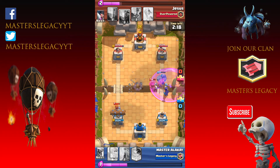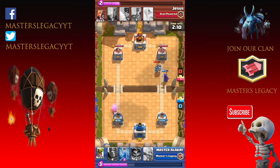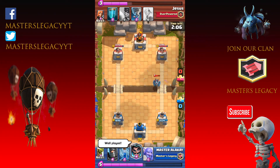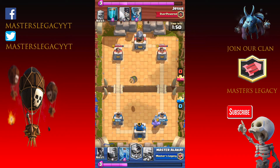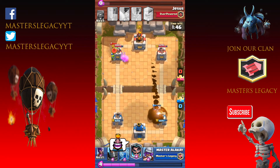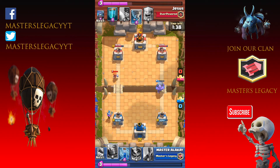I feel like the Goblin Barrel is going to be a win condition. I'm not that good with these Epics just because I don't use any Epics. Most of my decks I barely have any Epics, except for Goblin Barrel. I don't even know what other Epic I use — I don't use Epics.